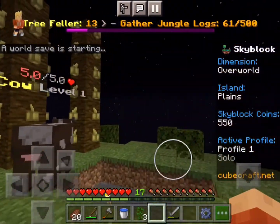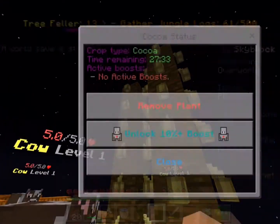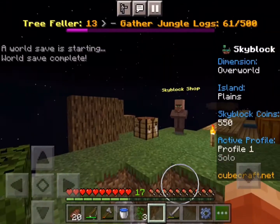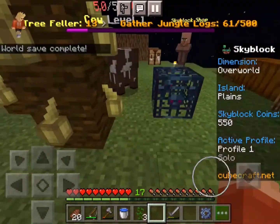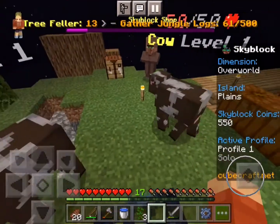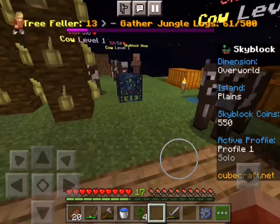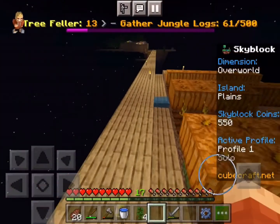I think our biggest setback for farming the cookies is our cocoa farm because cocoa beans take a long time to grow — we need half an hour more on those. I think our best bet is to plant more and more jungle logs here because we have lots of spare cocoa beans, so we might as well put those to use. Oh my gosh, we have four saplings — that's all we need! Let's plant them right now. It takes two hours but we're going to get a big jungle sapling and will get that quest done.